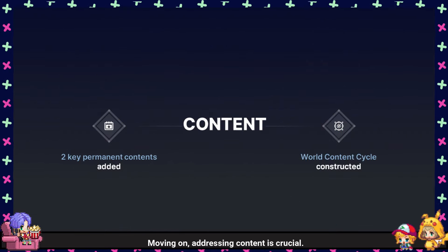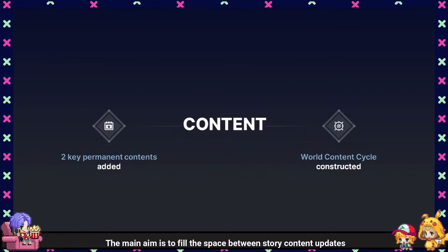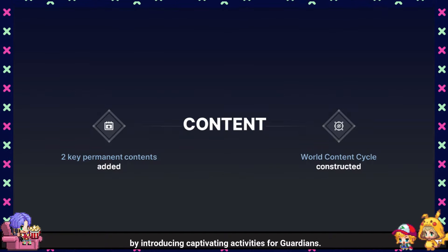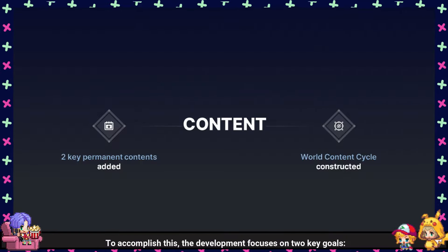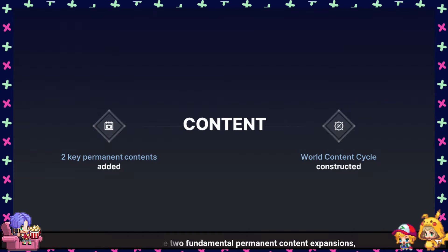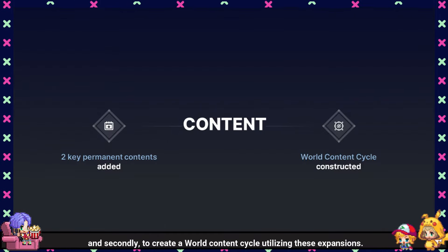Addressing content is crucial. The main aim is to fill the space between story content updates by introducing captivating activities for Guardians. To accomplish this, the development focuses on two key goals: first, to introduce two fundamental permanent content expansions, and second, to create a world content cycle utilizing these expansions.